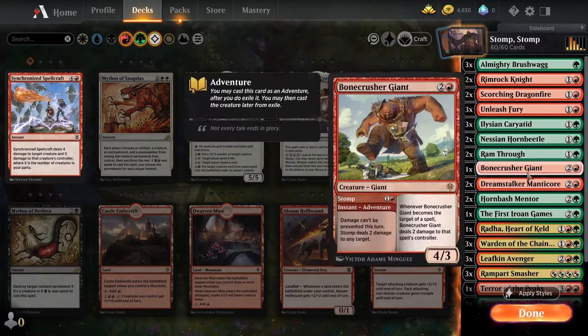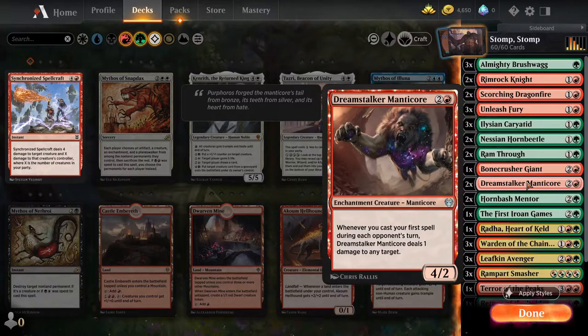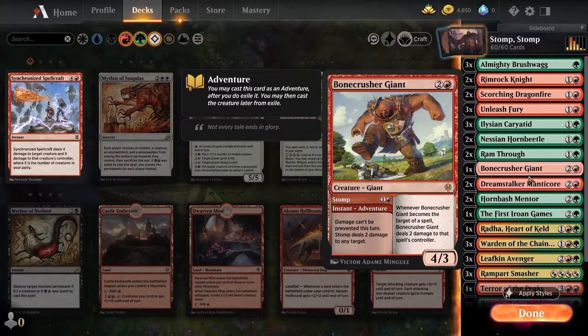The third card we're looking to change is the Dreamstalker Manticore. We don't have that many instants in the deck, and earlier in the game we're most likely going to be tapped out to get our creatures on the board to apply pressure. So we're not necessarily going to be playing instants in our opponent's turn that often, especially early on. Couple that with the fact it's only got two toughness — meaning it could be removed fairly easily with a one-mana Shock — and you can see it's not giving us much value. If you compare it to the Bonecrusher Giant, it's clear that card offers us a lot more: an extra toughness, a shock ability when targeted by spells, and the instant adventure.